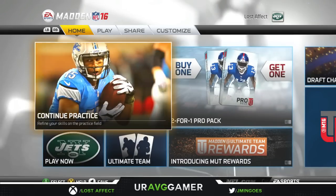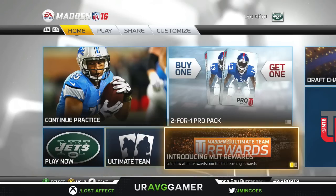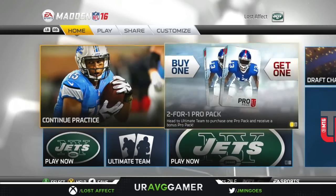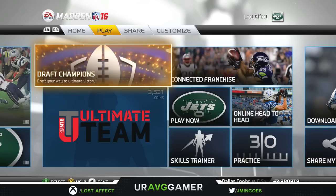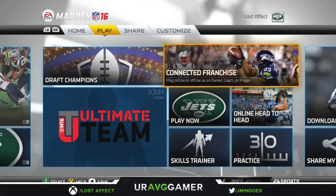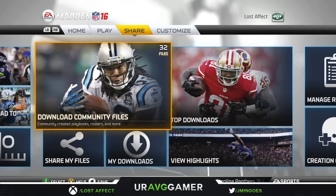As you guys can see, the tabs up at the top are Home, Play, Share, and Customize. Under Home, you have Play Now and Ultimate Team. There is new MUT Rewards this year, where you join at the website and get rewards every week or daily — I'm not too sure because that is brand new. Then there's the two-for-one pack and Relive History. Under Play, we have Draft Champions mode — definitely check that out. Then we have Ultimate Team, Play Now, Skills Trainer, Practice, Online Head-to-Head, and Connected Franchise, which I'll be starting probably today or tomorrow.